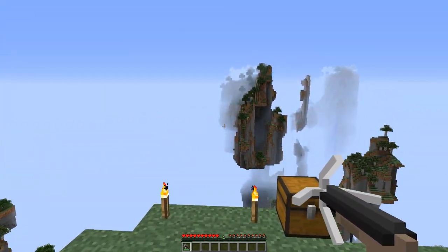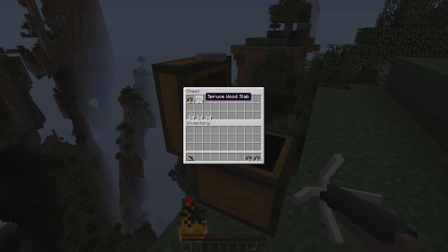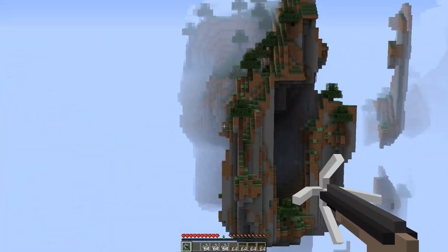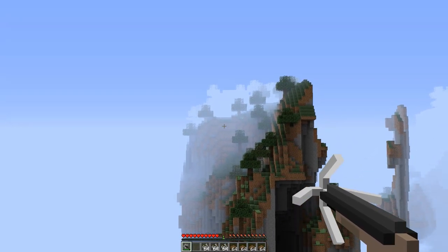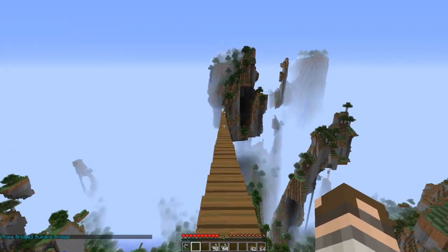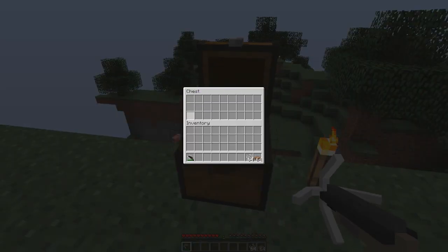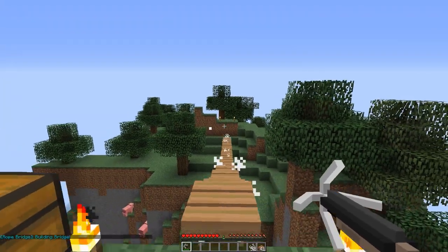For this last segment, a really long bridge we're going to create — I'm going to make it with some spruce slabs. And now for this last bridge we're going to use some jungle planks. Boom — a jungle bridge.